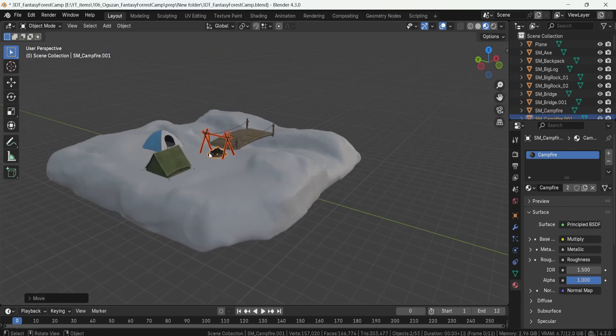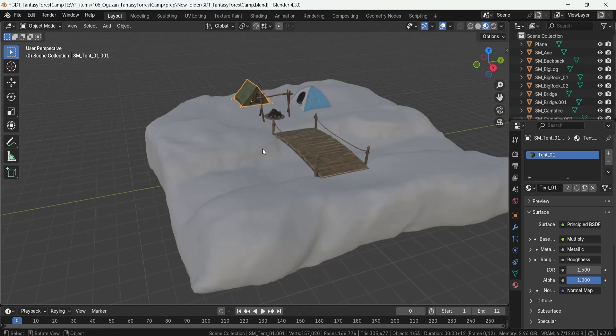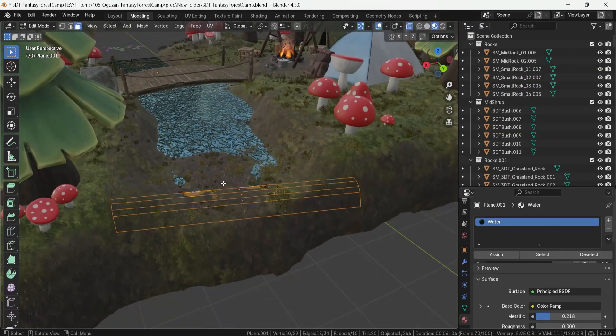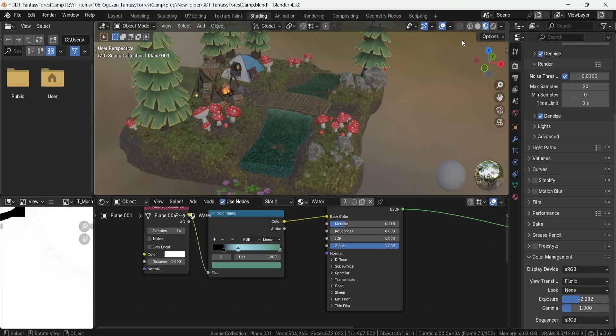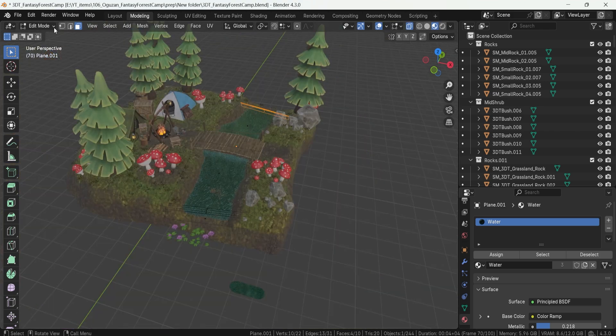Within this pack you'll get 4 fir tree variations, perfect for building dense forest backdrops or open woodland clearings; 8 rock variations — stylized rocks that scatter throughout your environment for natural realism; and 11 twig and log pieces, essential for decorating the forest floor and campfire setups.